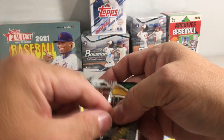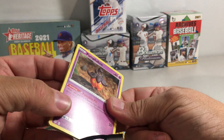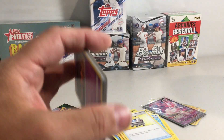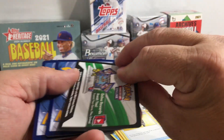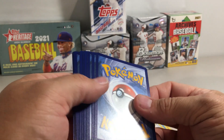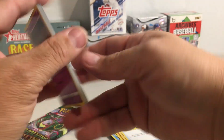The Umbreon pack. Hey, there's something in this pack — that looks like it could be an alternate art card. Definitely full art. And of course we got a code for someone. Okay, so this will be interesting. Let's see what we get here.